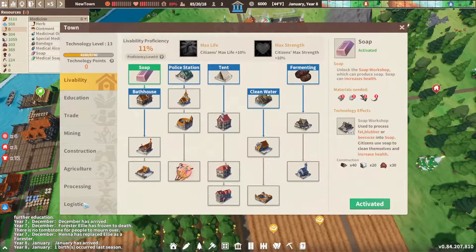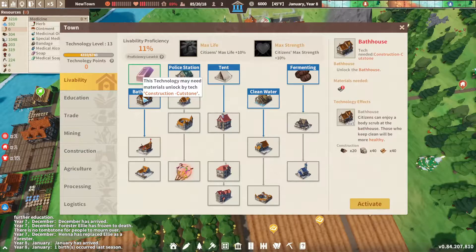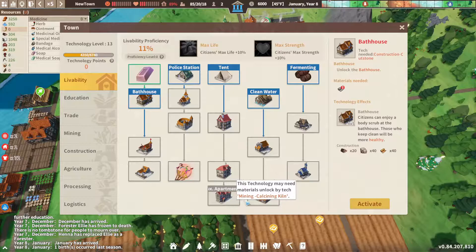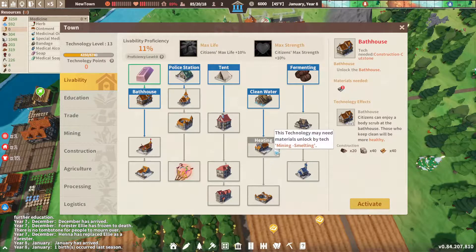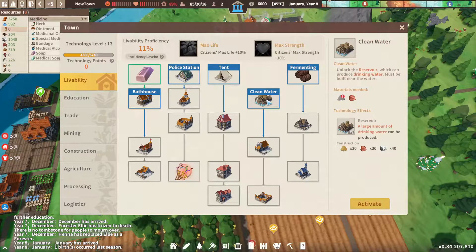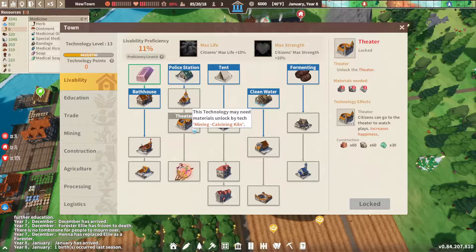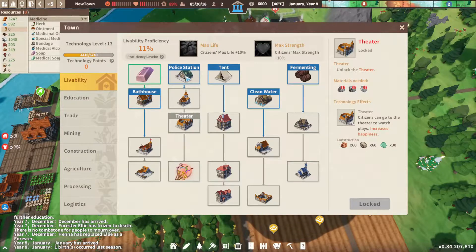We don't have a theater. Looking at the happiness needs: villa housing, luxury apartments, nursing home, heating, clean water, church upgrades, theater — we need to get to all of that, I guess.